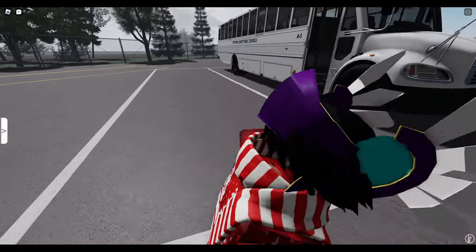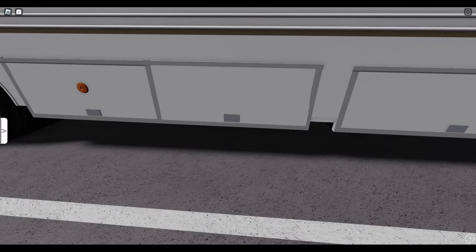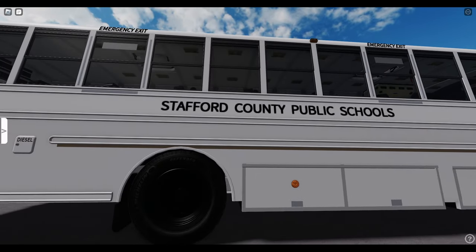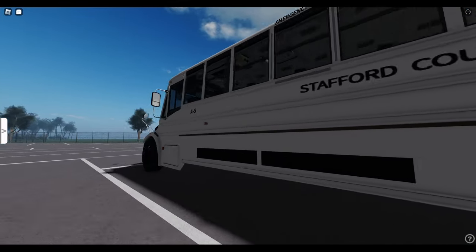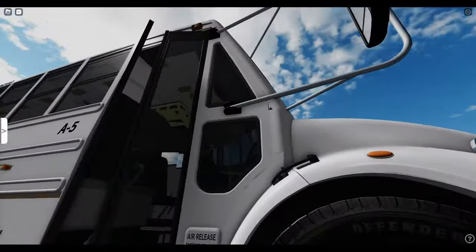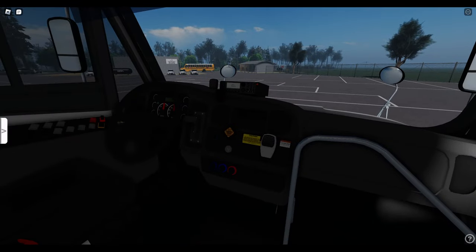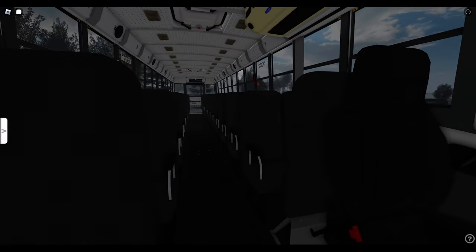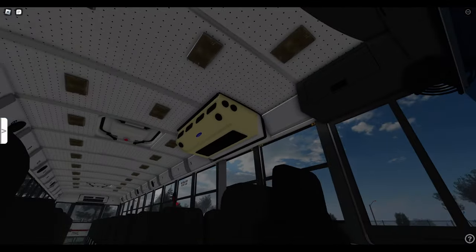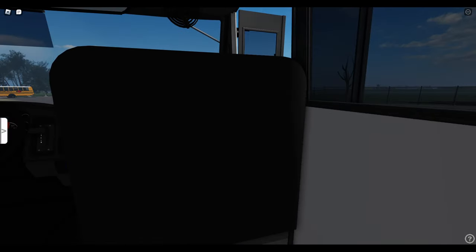That looks really good. Let's take a look at that. That looks pretty good — very nice. I think it's kind of your stock Gen X C2. Go ahead and take a look inside. This won't be the bus we're driving, but we got the shifter there. Nice ceiling, the AC. Pretty much the same C2 that Brawley uses, I'm pretty sure.